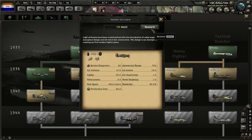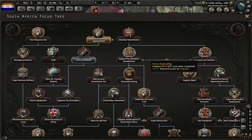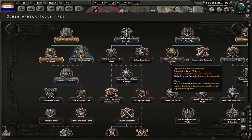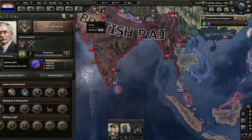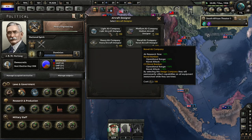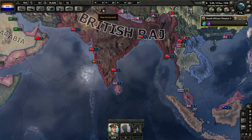Maybe I'll try grabbing the Hurricane now — it's just times one focus, so I might be able to jump right up to the Spitfire quickly. Let's grab our airplane. We'll just stick with fighters. We got another free dockyard — we must have built it.